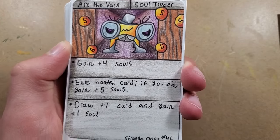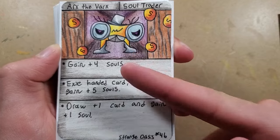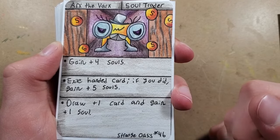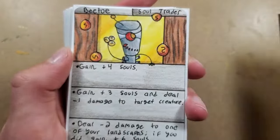The first trader is Arcs of Arcs - this is the most classic trader. When you play Perpetual Cosmos, you get to choose a trader's ability at the start of your turn. This one has quite a few options: you can either gain four souls, or exile a card in your hand to gain five souls, or you can draw one card and gain one soul, which I think is a really powerful ability.